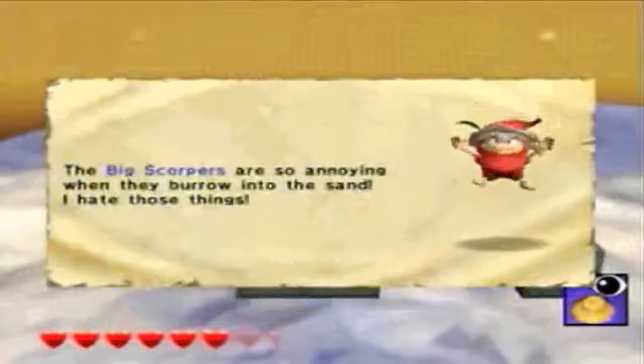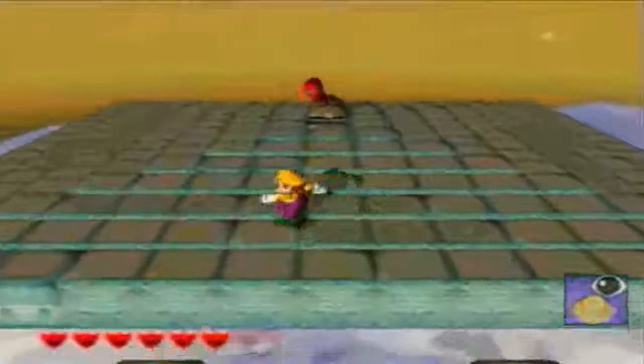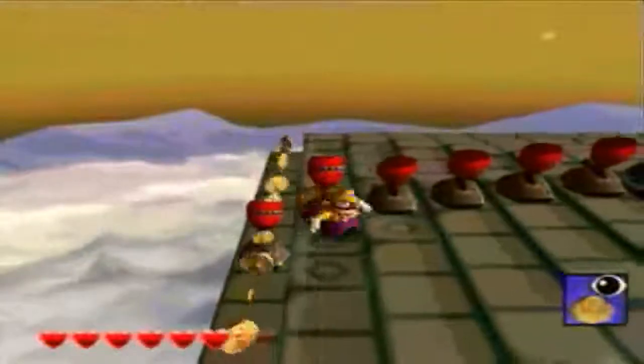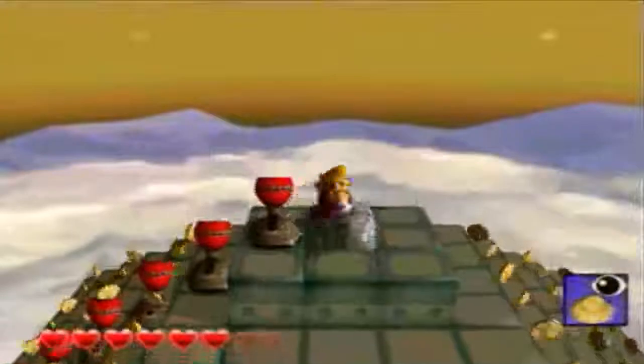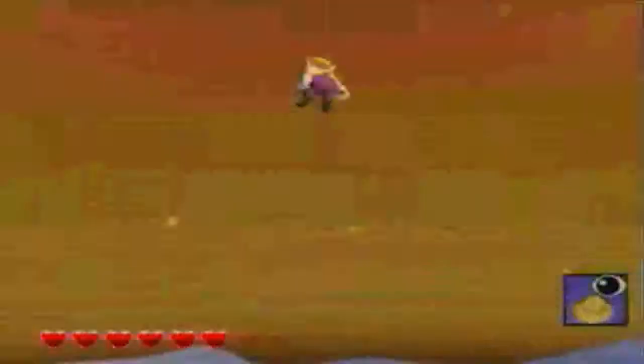The big scorpions are so annoying when they burrow into the sand. I hate those things. Here's a ground pound to move them out. You do have to jump off the ledge there — there's no way to get back up once you jump down. All you gotta do in this area is punch every switch once, get on the stone slab, punch that one, and you're lifted up to the crystal. And we're out.